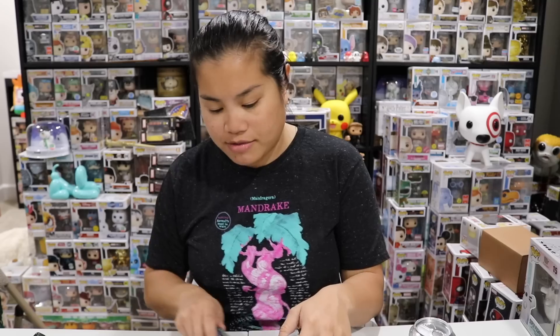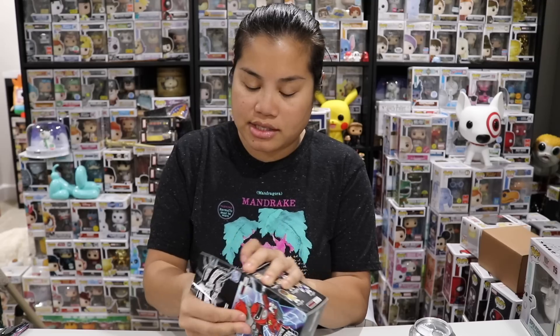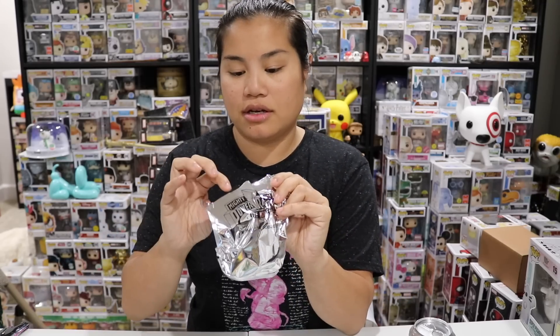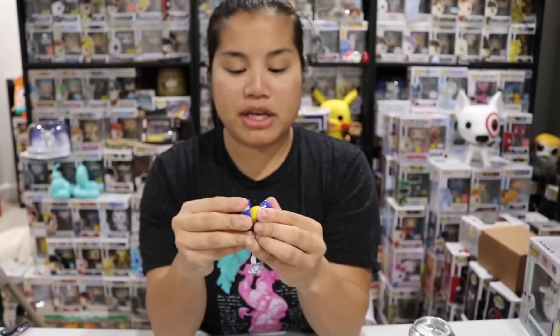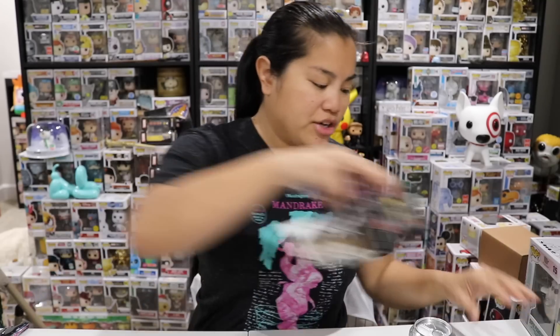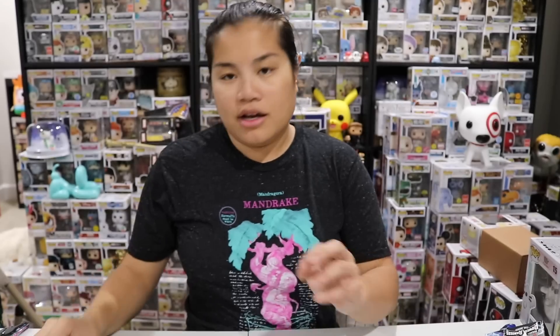You guys have seen these multiple times on my channel. We're going for the Pterodactyl Zord, which is the one I'm missing. I got the Yellow Ranger last time, so I'm not against getting the Special Edition White Ranger. Okay, here we go — it's a person! We got Billy, we got the Blue Ranger. I don't think I have him yet. I'm glad we didn't get another Pink Ranger or Black Ranger. So Blue Ranger Billy with his comm and his little gun — that's neat.